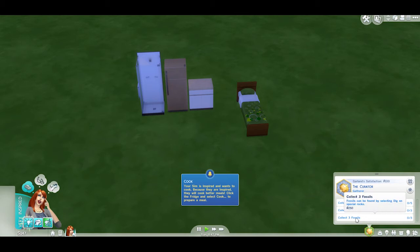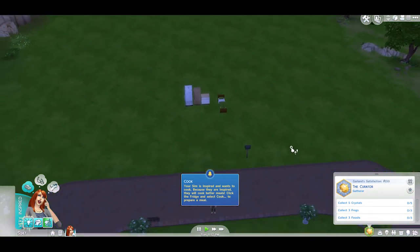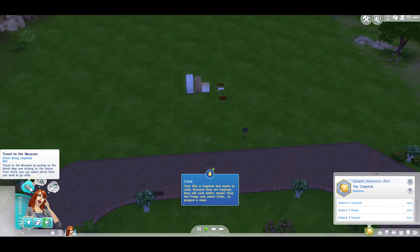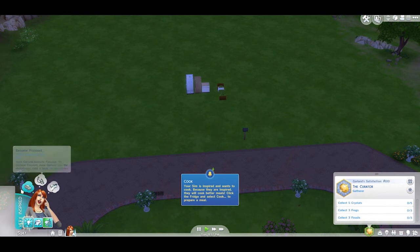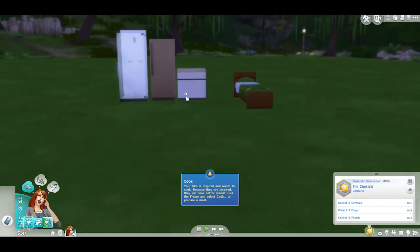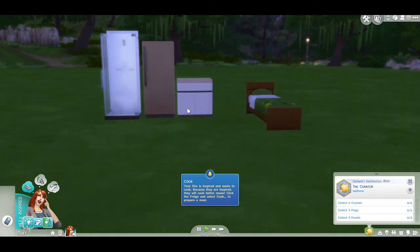She's excited about finishing the first stage of her curator aspiration. She wants to gather crystals, frogs, and fossils — this is all stuff that will be really easy to complete. She also has some inclination toward an instrument, so I'm going to try to work on getting her some creative outlets later, which I think will be really awesome.